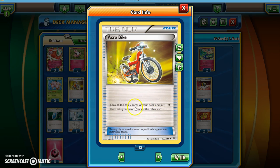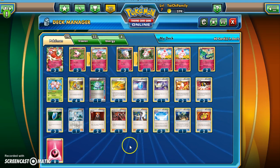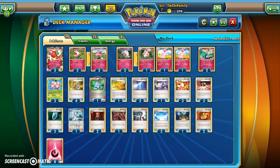Along with that, you've got Acro Bike, which lets you look at the top two cards of your deck, put one into your hand, and discard the other. The cool thing about this deck is it runs so fast that you don't have to worry about discarding something you need, because with Trump Card we can always get it back. Usually you'll run through this deck maybe two full times before the game ends, just because it plays so fast. I use four Acro Bikes and three Trainer's Mails. For our ACE SPEC Computer Search, it's invaluable for finding a Supporter, Muscle Band, stadium, Max Potion, or Energy — whatever you need.